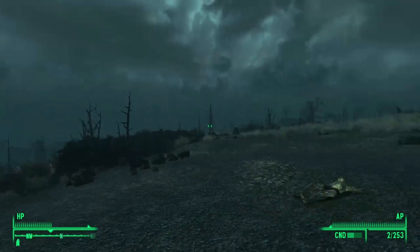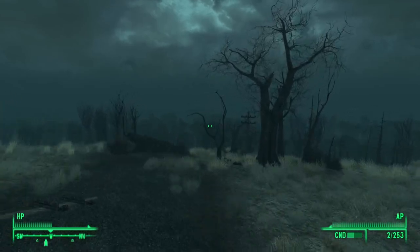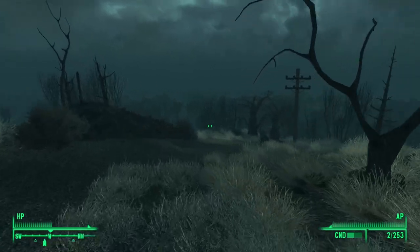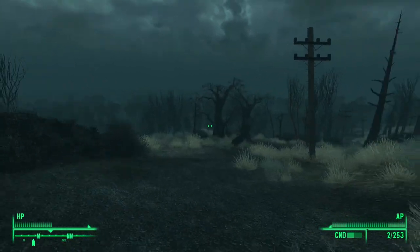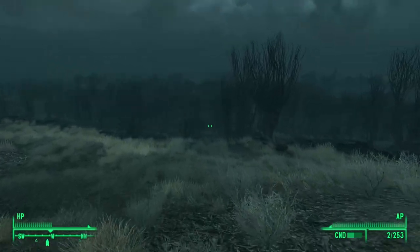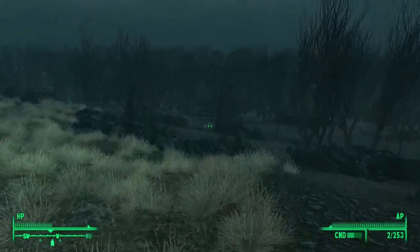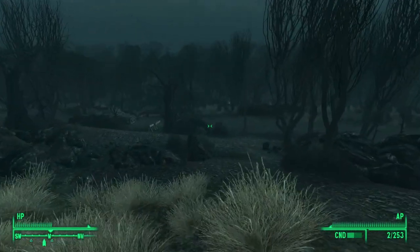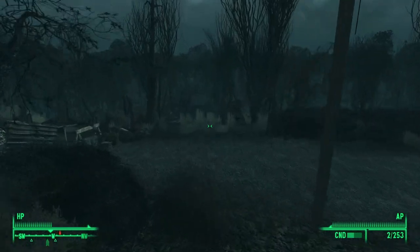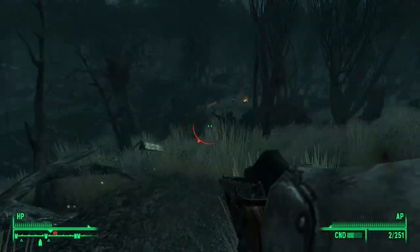This whole place gives me pretty creepy vibes. We're back with another part of this Fallout 3 walkthrough. We're inside the Calvert Mansion — last time we just arrived in Point Lookout and made our way straight here. We met Desmond inside and held off a bunch of tribals — that's it, tribals.